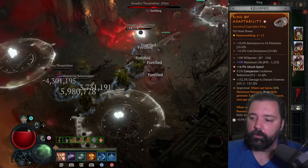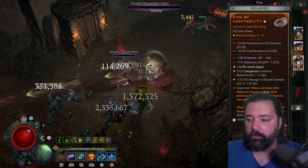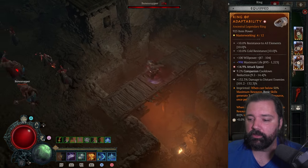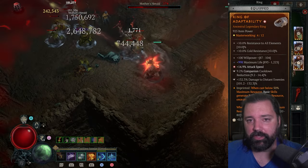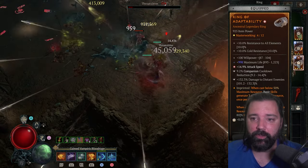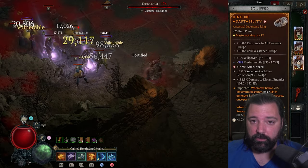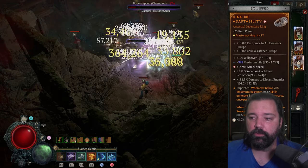The second ring uses Aspect of Adaptability. When cast below 50% maximum resource, basic skills generate more resource — we don't care about that part. What we do care about is that when you're above 50% maximum resource, your basic skills deal increased multiplicative damage. Very strong for this build since we're using so many basic attacks. This ring has the exact same affixes and tempering: Willpower, Maximum Life, Attack Speed, and Distant Damage on the tempering.